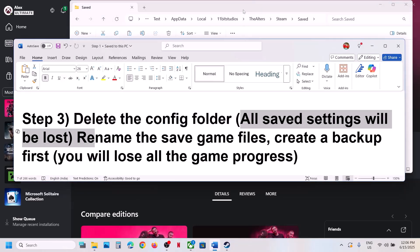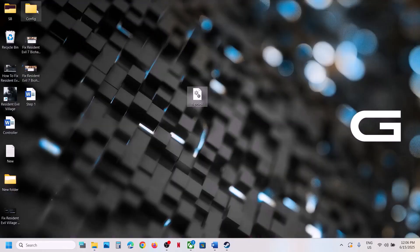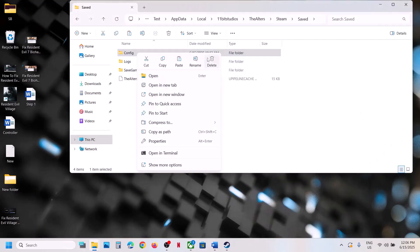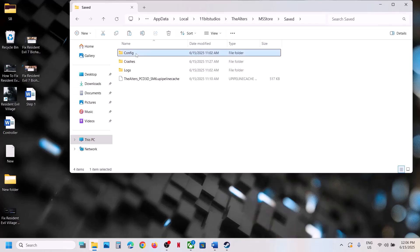Deleting the Config folder will cause you to lose your game settings, so if you want to create a backup copy it and paste it to the desktop. Then rename or delete this folder. For Game Pass users, open the Microsoft Store folder, then the Save folder, and here you can see the Config folder — create a backup and then delete it.